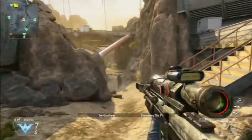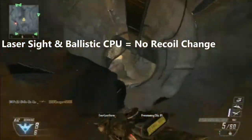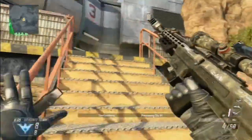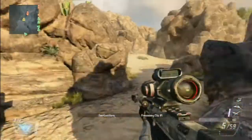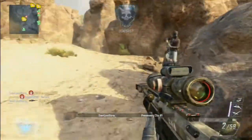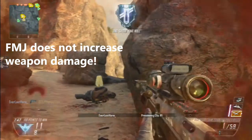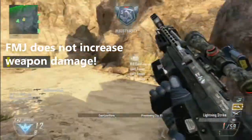If you're a person that likes to run the laser sight or the Ballistic CPU attachment, it does not affect the recoil at all. If you like to use FMJ, it is pretty good on the DSR50, but FMJ does not increase the damage — that has been a myth. FMJ only increases damage through walls or surfaces, so if you like to shoot through walls, FMJ is pretty beast on the DSR50.